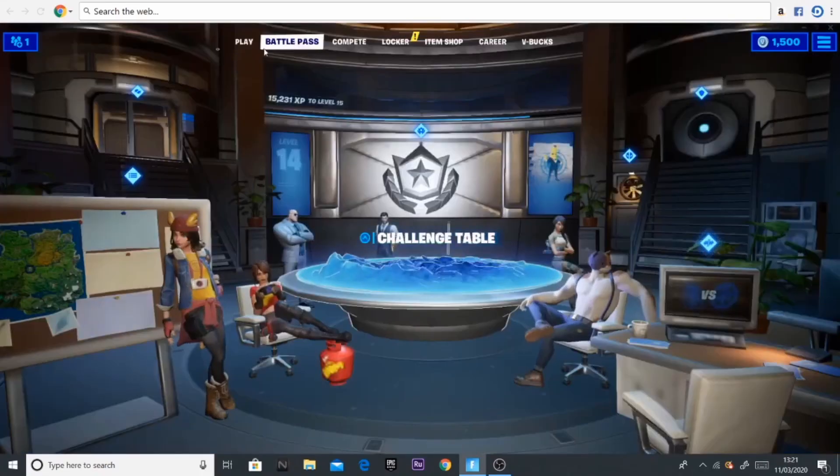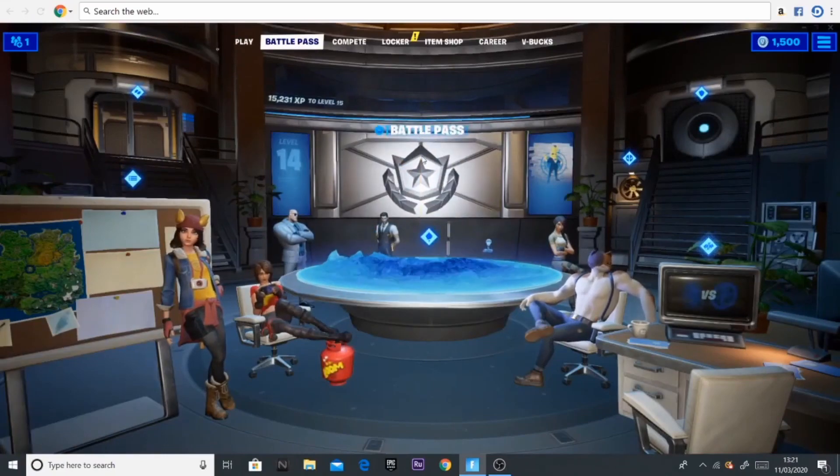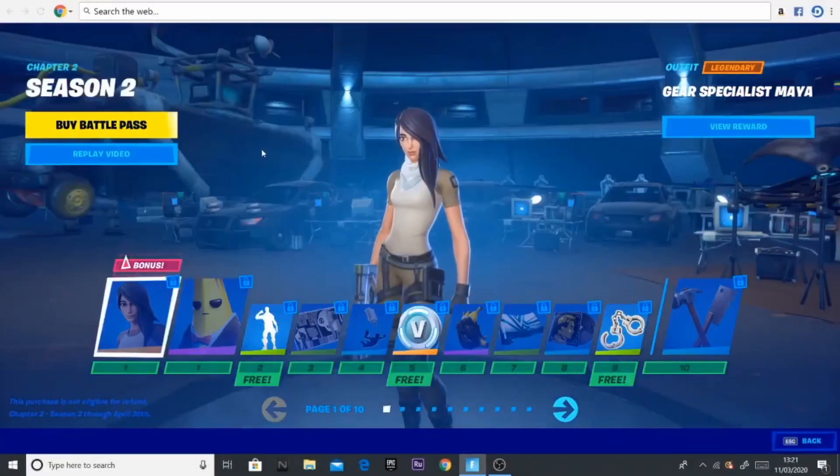First of all, let's have a look at the skins. As you can see, there's a little Battle Pass button up here — I'm just going to tap on it. Here's like the HQ sort of thing, so I'm just going to press Battle Pass here and now we can have a look at everything that comes with it.